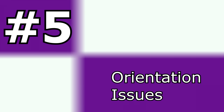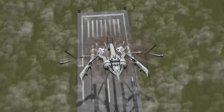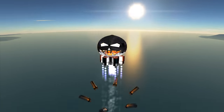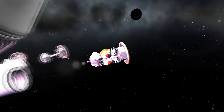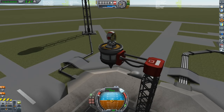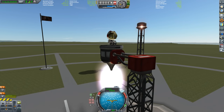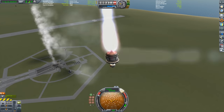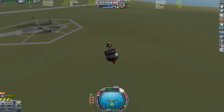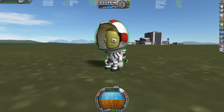Control from where? More parts, more problems. As soon as you add a pilot to the mix, the game can switch control to the manned part. That means if you don't make sure to select 'Control From Here' on the probe core, you could end up pointing the vessel in the completely wrong direction, which could lead to rapid unplanned disassembly. This is why quicksaving often can be a lifesaver.